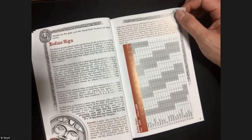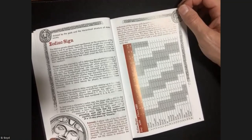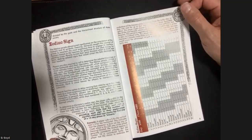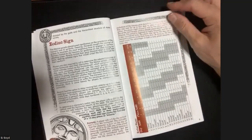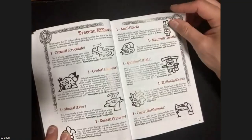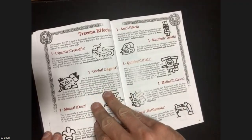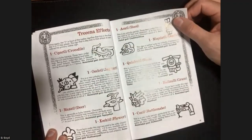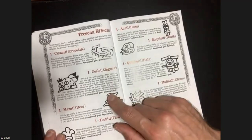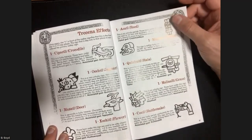If you were born on an unlucky day, your parents could wait up to four days to give you your name, to try to change your fate and get a little better prospects. So in character creation you determine that, which potentially gives you some effects based on where you are in the calendar and the day you're born. It's associated with a certain god and gives certain effects.